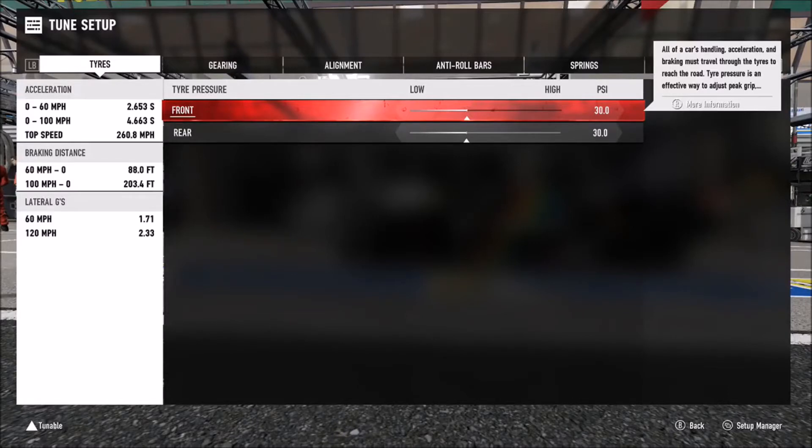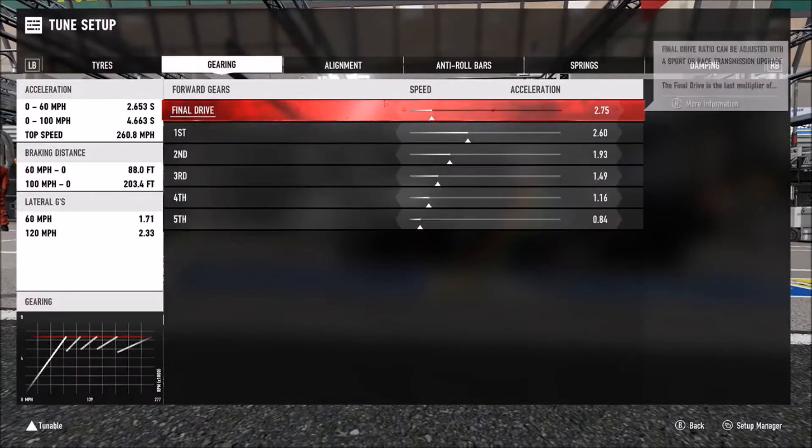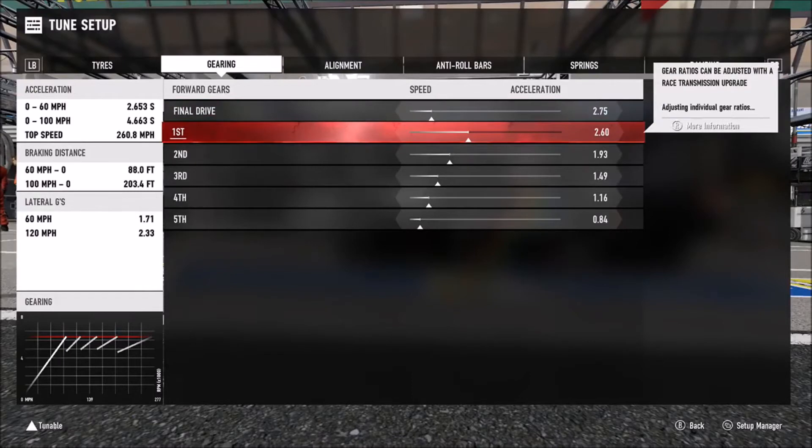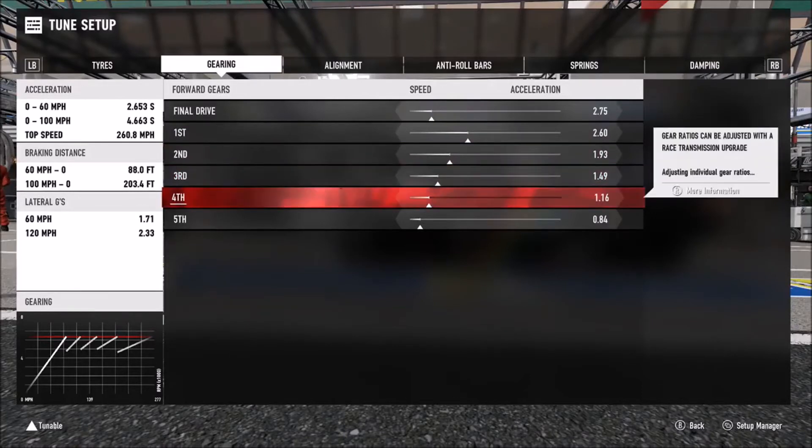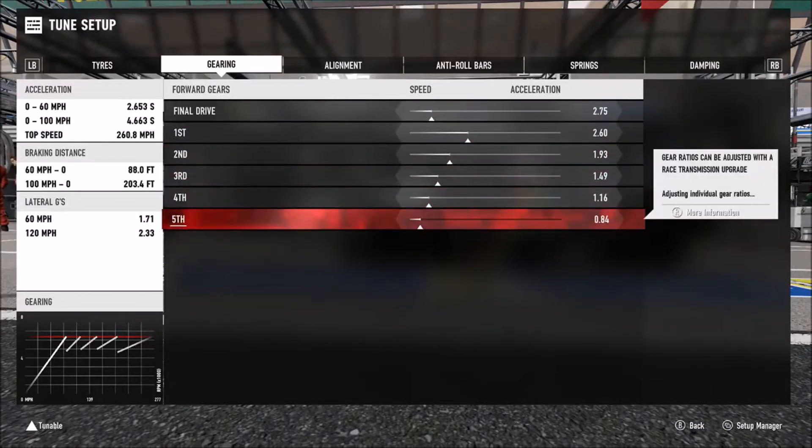It's up there with the Porsche 962. As far as the gearbox, I'd recommend a final drive of 2.75, then individual gears — you've only got 5 to work with: 2.6 for first, then 1.93, 1.49, 1.16, and 1.84. At least that's what I'd recommend.